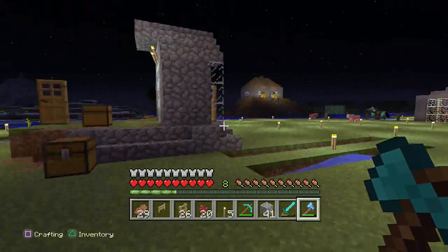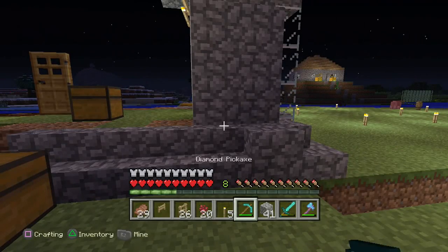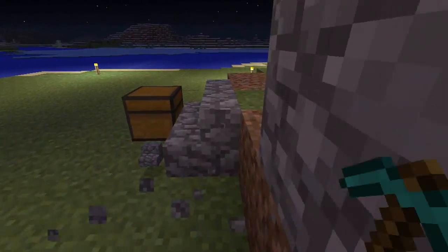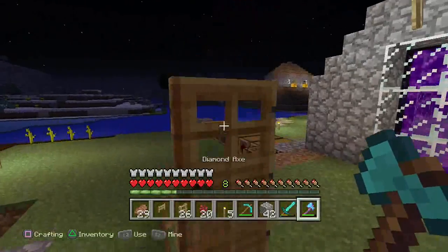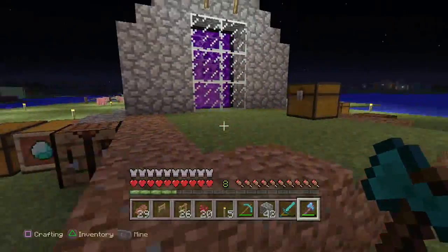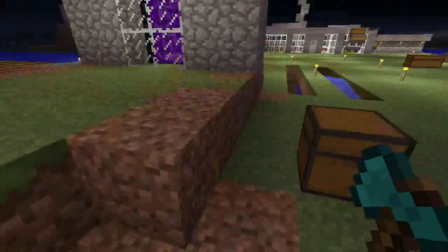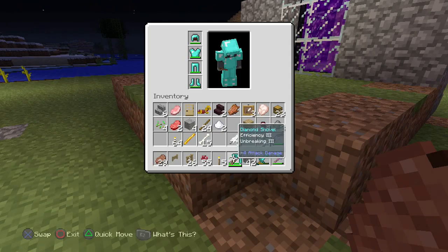Let's just trim the edges off this one. We can make this a shorter episode — they don't all have to be half an hour; this one will be maybe 20 minutes. Let's get rid of this door. Do we have enough room? Let me just bust this chest here and put whatever we can't hold. Perfect — that chest is gone now. Let's grab the efficiency shovel.